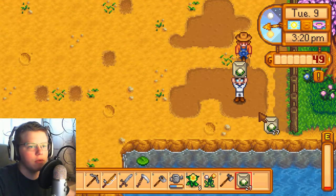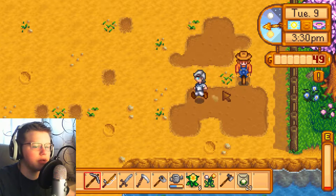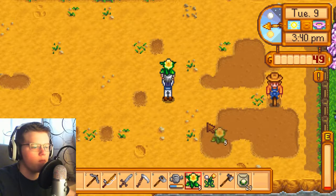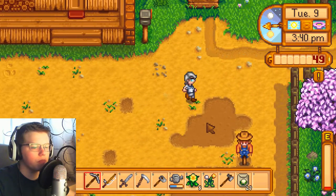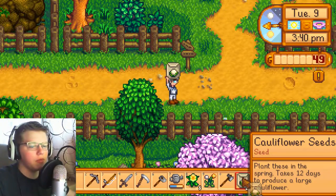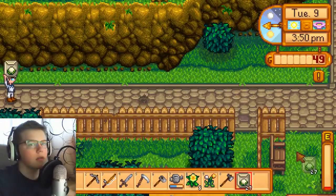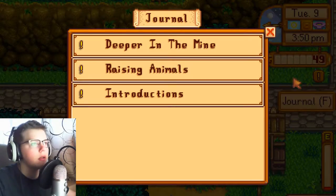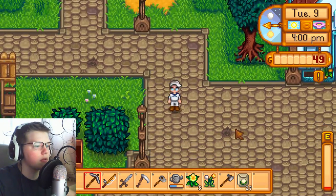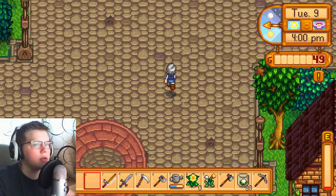We check how many planting spots we have but realize we can't water all of them — we need the energy. We'll have to wait until tomorrow to plant. Let's go back into town and give the gifts at least, then wait until tomorrow to plant when we'll have full energy.